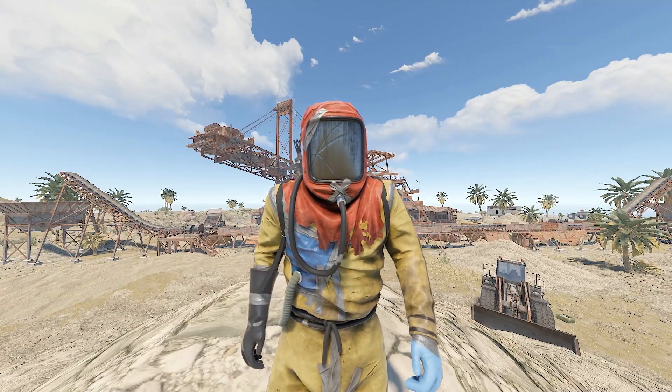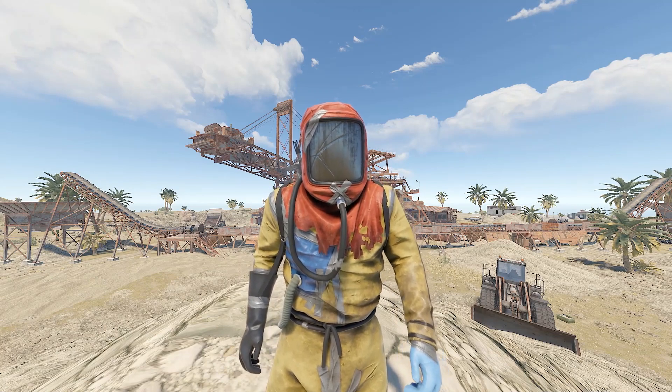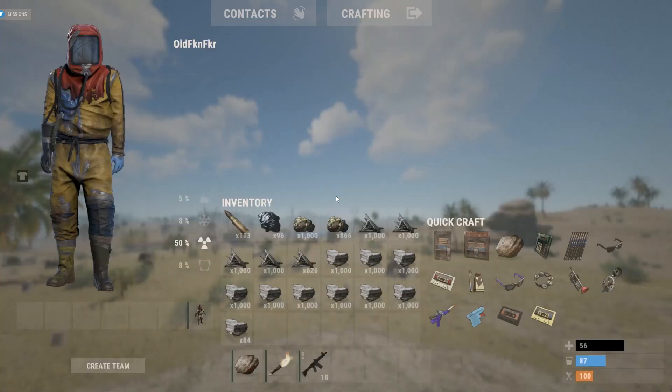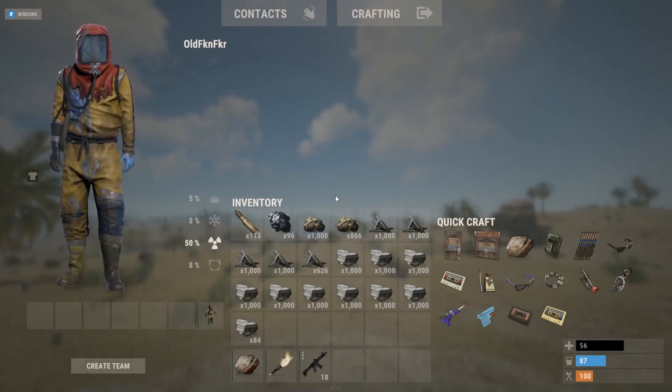I ran all of the different resource types through and here are the totals. For HQM we got 96 in two minutes. For sulfur we got 1,866 in two minutes. For metal fragments we got 4,626. And for stone we have 9,084 — which is phenomenal.